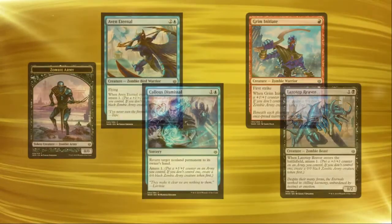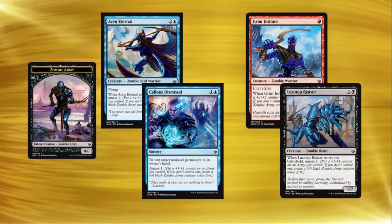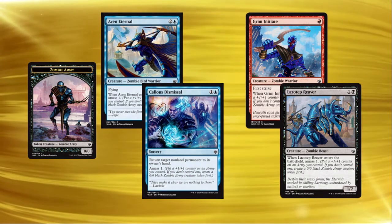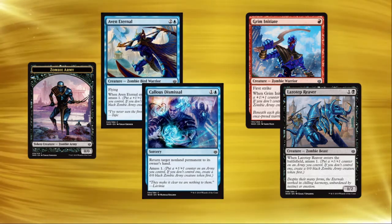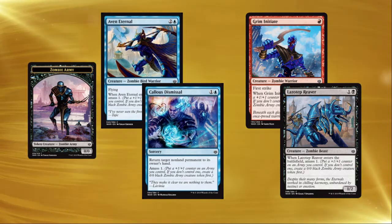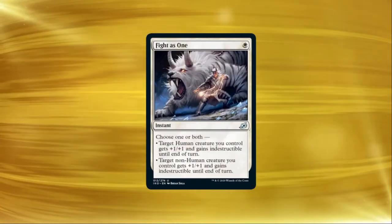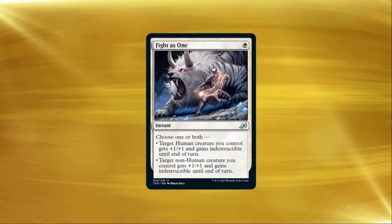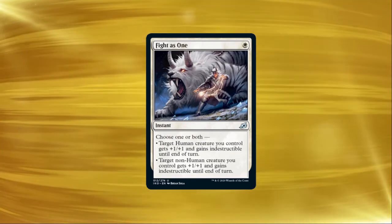If you reread cards with amass on them, they only create an army token if you don't already control an army. But army is in fact a creature type, so if a card tells you to amass one, you actually have to choose one of your changelings to put a counter on, and you won't create a new army creature token. If you amass that changeling out of control, you probably want to protect it, so try out Fight as One, which gives a human +1/+1 and indestructible until end of turn. A changeling can always pick up the human half of Fight as One, but it'll need a buddy to pick up the non-human half.